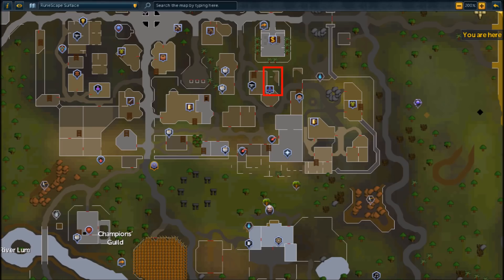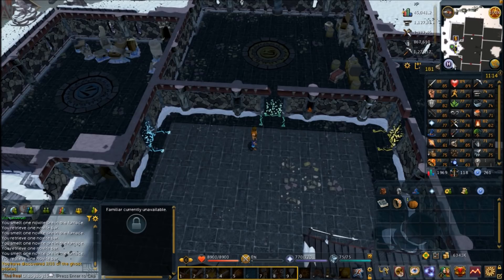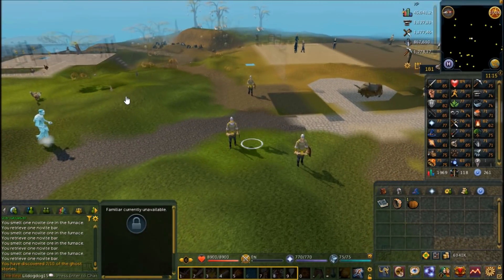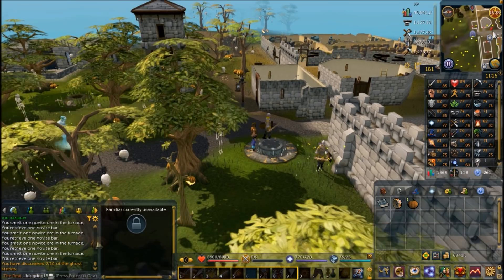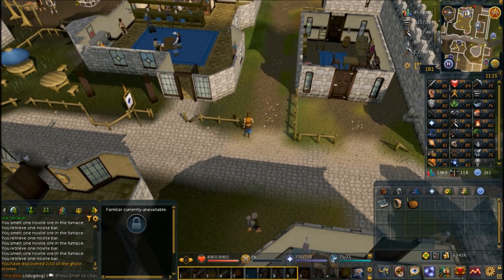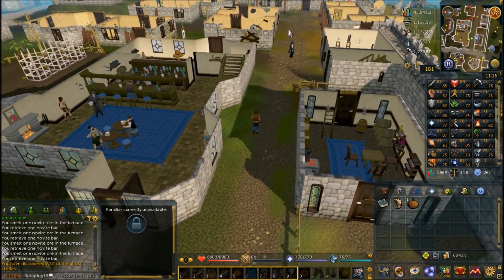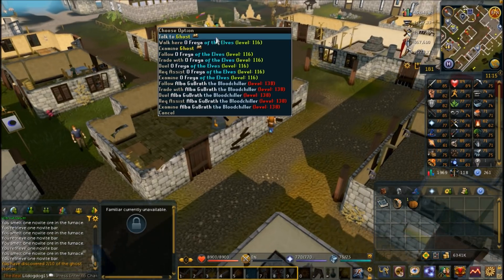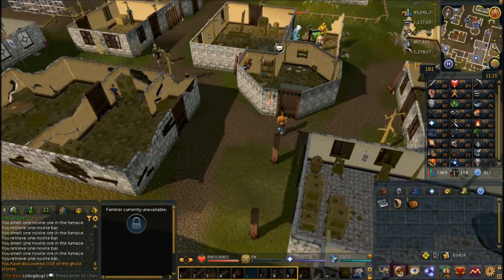The third ghost, and definitely the hardest and most confusing, is going to be found in eastern Varrock — southeastern Varrock. Home teleport to Varrock and it is just north of the magic shop, where you can teleport to the rune essence mine. This one is really confusing and took probably 45 minutes to figure out, just because I was missing a step completely. Once a group of us figured it out together, it was just one of those 'oh' moments.